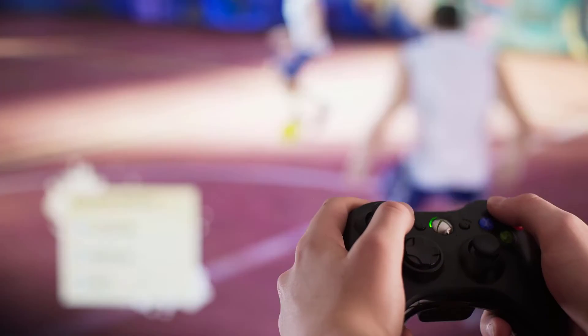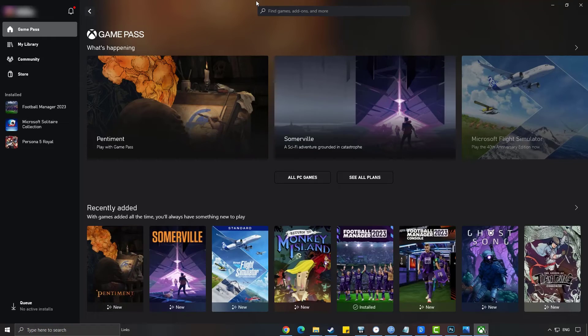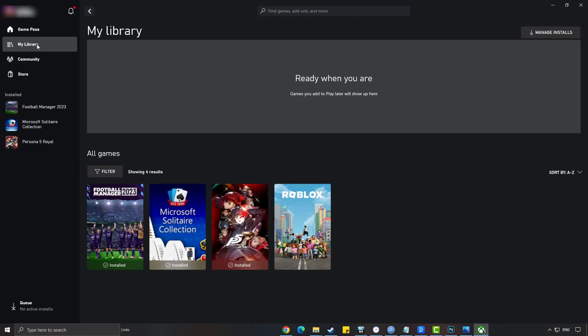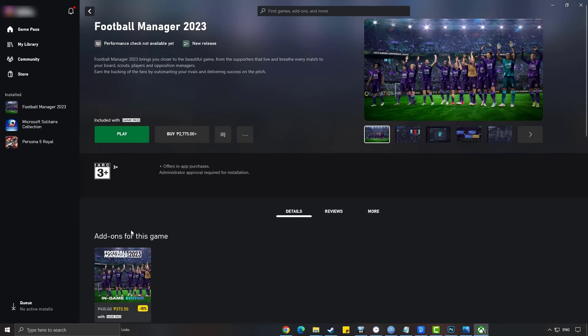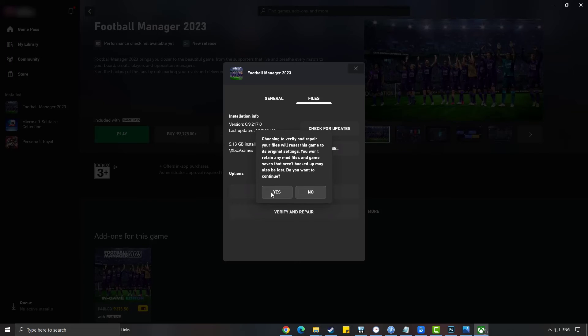In this demo, we will show you how to repair game files using Xbox Game Pass PC. On your Xbox Game Pass, go to My Library and click Football Manager 2023. Click the three-dot icon then select Manage. Click Files, then select Verify and Repair. Click Yes to verify and repair the files.